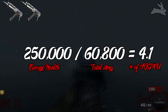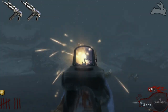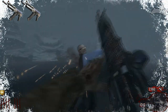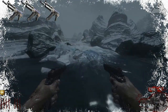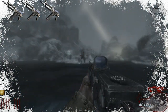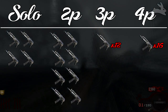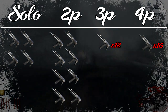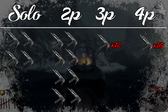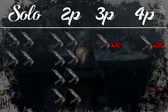If we do some ghetto math and divide George's health by that number, we can see exactly how many AK-74U's are needed to take out George Romero. Taking his health — 250,000 — divided by the maximum damage the AK-74U can do — 60,800 — we get 4.1. So by that math it should take 4 AK-74U's, and that is exactly what I got in testing. It took roughly 4 full ammo loads — or technically 3 max ammos plus the ammo you start with after upgrading. So it's going to take you 4 AK-74U's full of ammo to take out George Romero at full health on solo. For 2 players it's 8, for 3 players it's 12, and for 4 players it's 16.